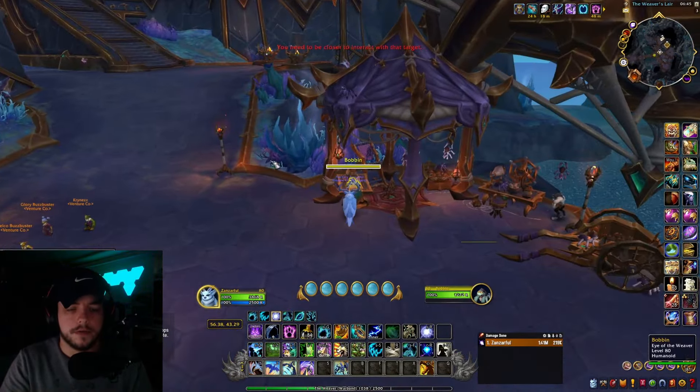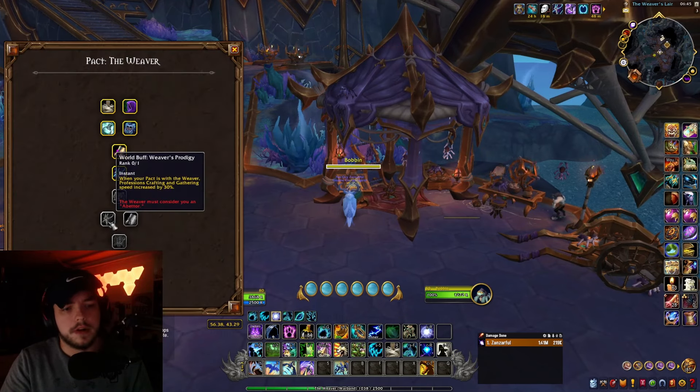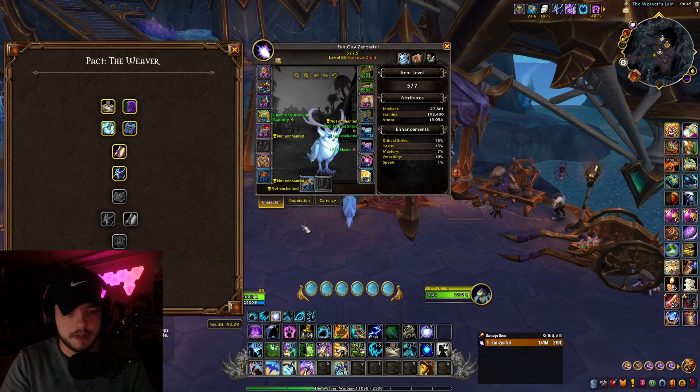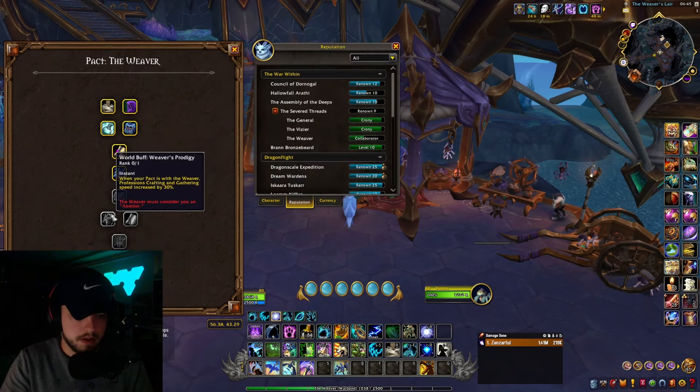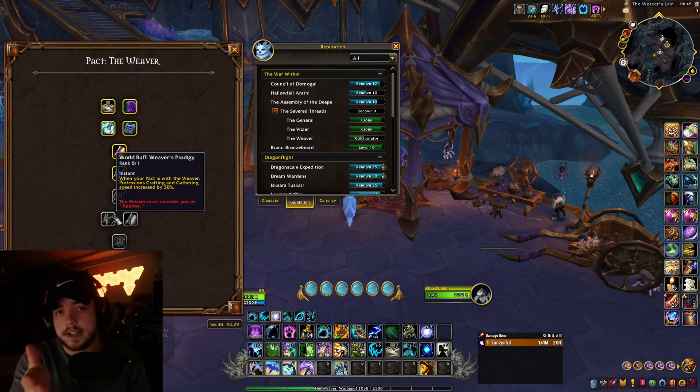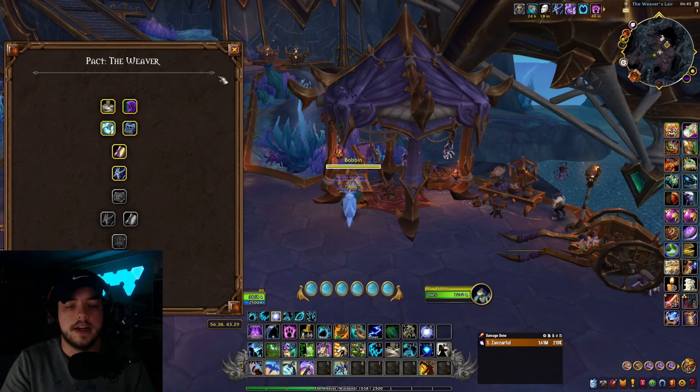Whenever you get to renown level 7 with these guys, you get the world buff Weaver's Prodigy, and then that buff goes up to 30%.